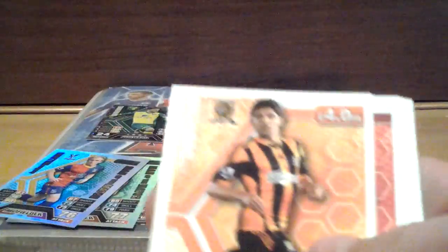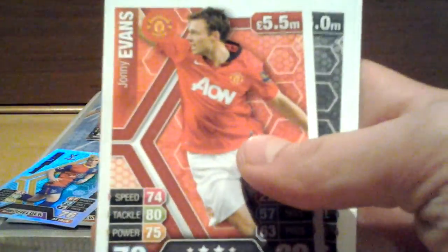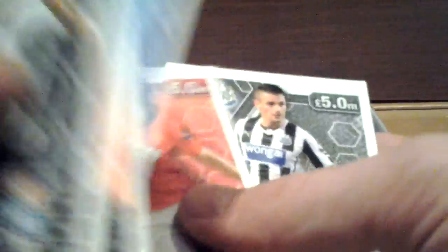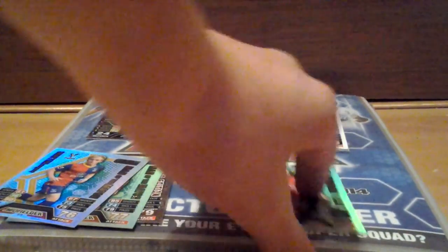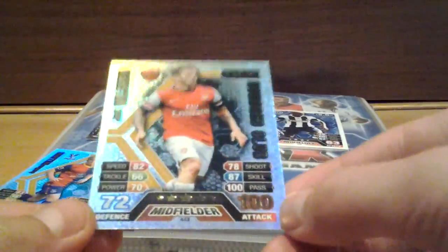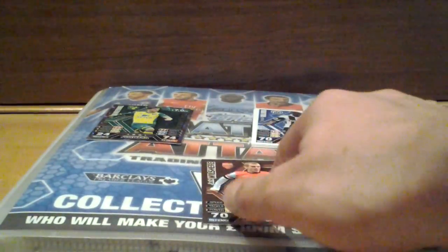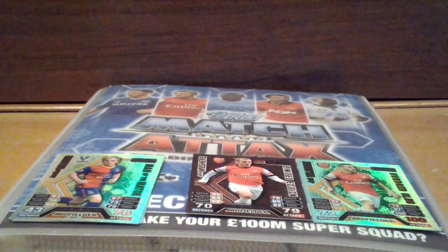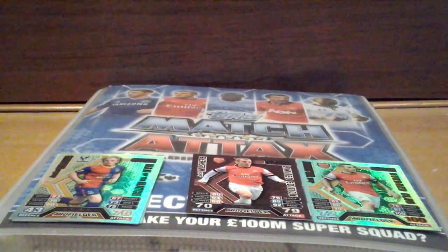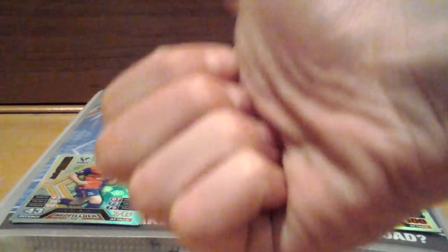We've got Kasami, Dudgeon, Brennan Rogers, Samian, Nasri, Johnny Evans — that's a bad card, you can see the badge goes over his arm — Debuchi, Nathan Redmond and Gaston Ramirez. Definitely the best multi-pack I've ever pulled: Jack Wilshire 100 Club, brilliant card, another bronze limited edition going straight for trade, plus two Man of the Matches and some nice star signs and star players I needed. Thank you for watching — please comment, subscribe and give us a huge thumbs up for this 100 Club pull, and I'll see you next video!